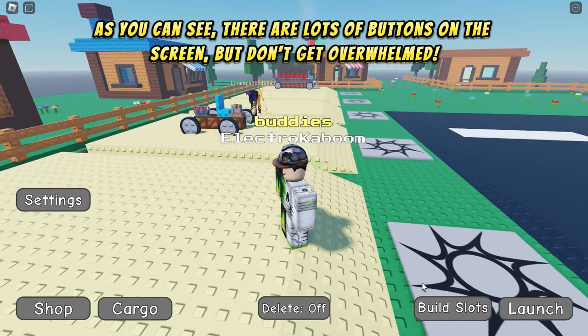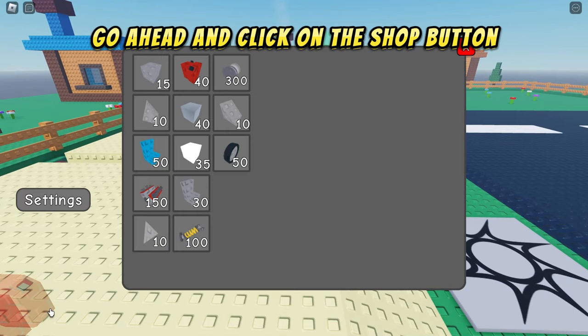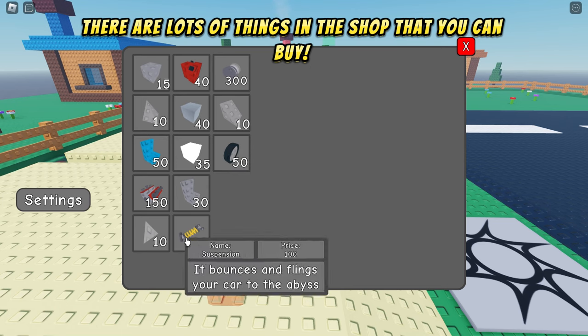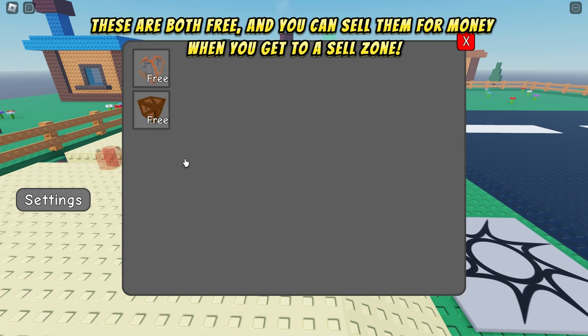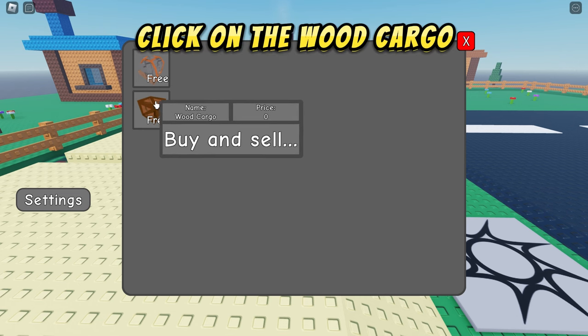As you can see there are lots of buttons on the screen, but don't get overwhelmed. Go ahead and click on the shop button. There are lots of things in the shop that you can buy. Next, click the cargo button — these are both free and you can sell them for money when you get to a sell zone. Click on the wood cargo.